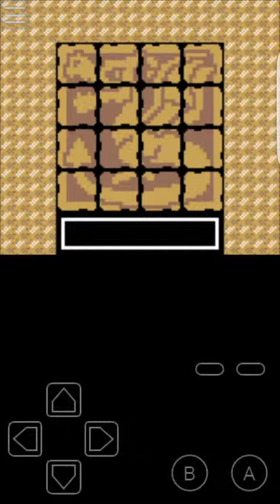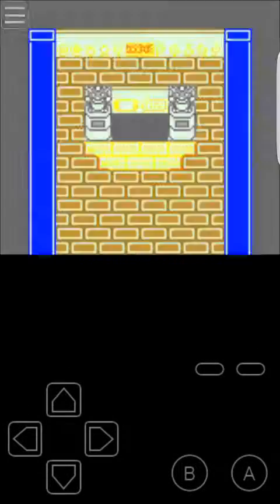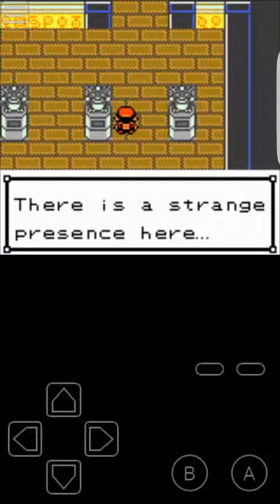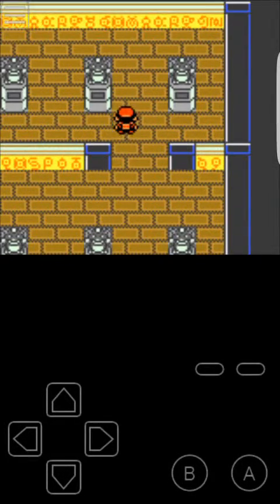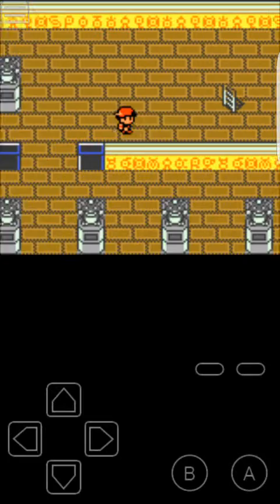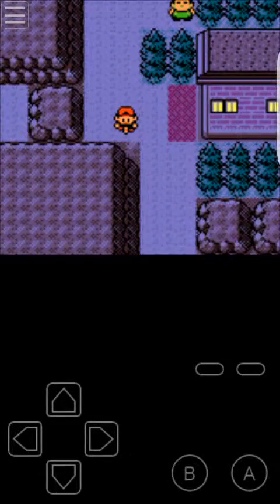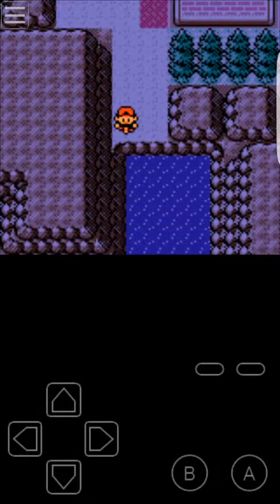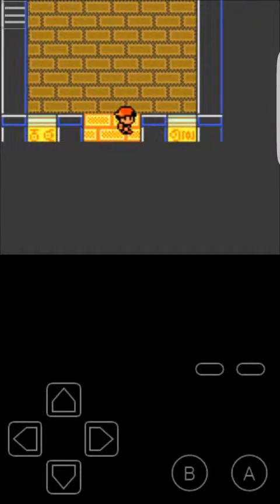As you complete the puzzle — as we all know, or for those who are new to this — this happens, and voilà, you fall down where the Unown are at. I was trying to use my bike everywhere, so you come back up here and have to go back into the room again.